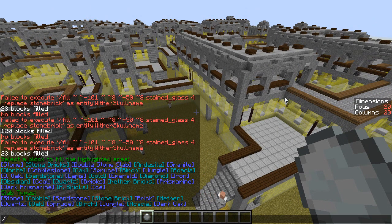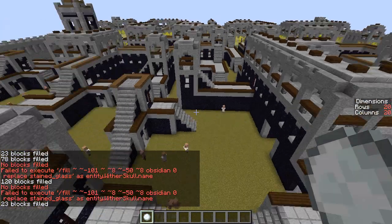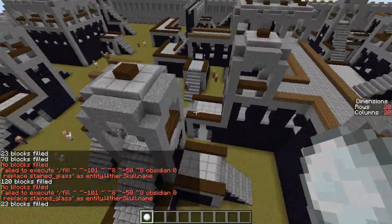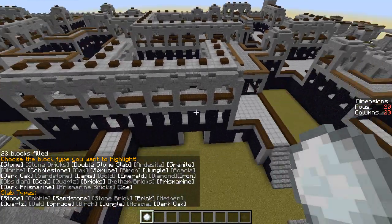From there, you throw another snowball and this is the menu you get. This is what you can use to replace the highlighted blocks with a new block of your choice. I'm thinking — let's do obsidian. So just like that, all the blocks will now be placed and it's going to be obsidian instead of your highlighted glass. Pretty sweet.